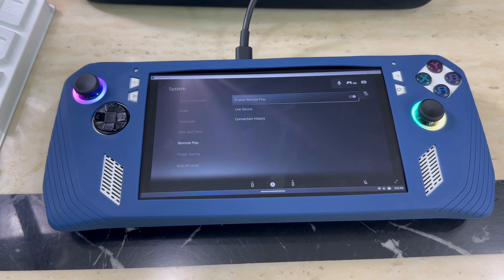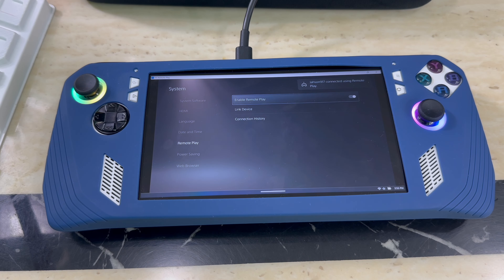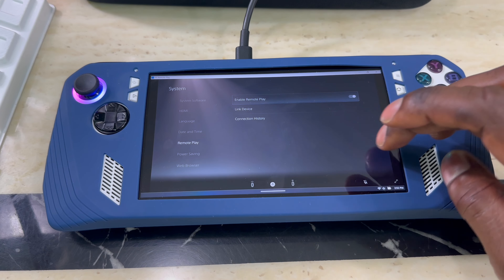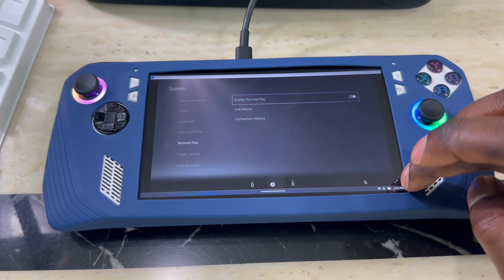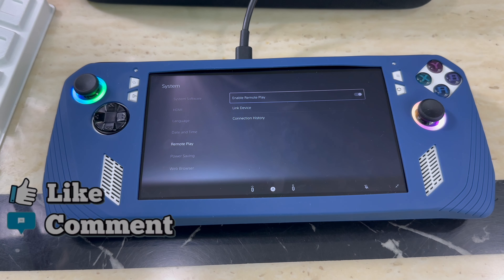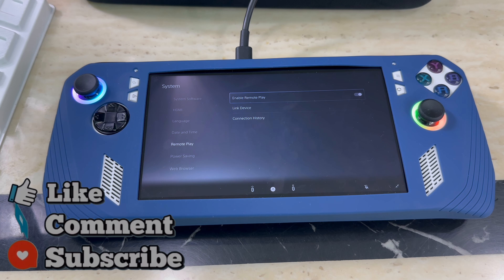It gives you a warning and then starts searching for the PS5. It failed the first time because my PS5 wasn't on — so make sure it's on to establish that first connection. After that, you should be able to put it to sleep and wake it using just the Remote Play app. Now we're connected. Double-press to bring up the full-screen option and there you go.